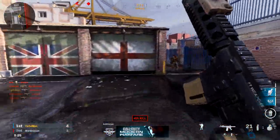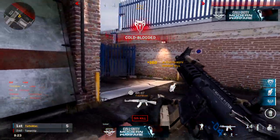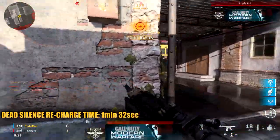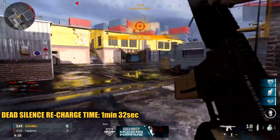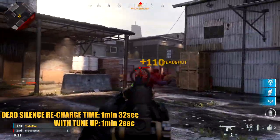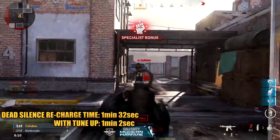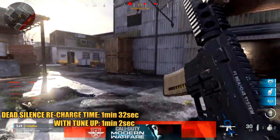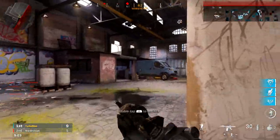Now I want to go over some analytical data after testing dead silence. For starters, it takes about one minute and 32 seconds for dead silence to charge itself before you can use it. If you have the Tune Up perk, it only takes about one minute and two seconds, so the Tune Up perk works as advertised and makes a noticeably faster difference with recharging dead silence.